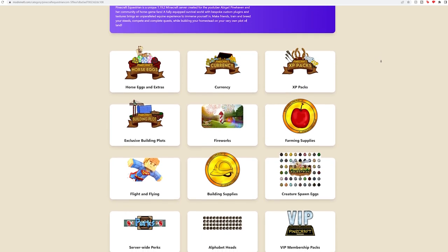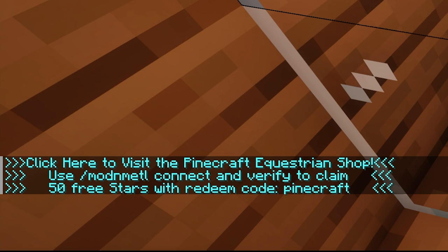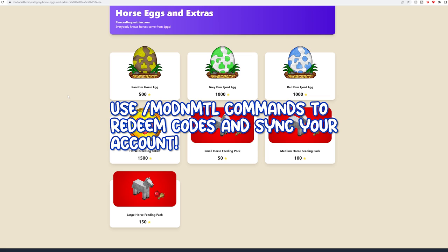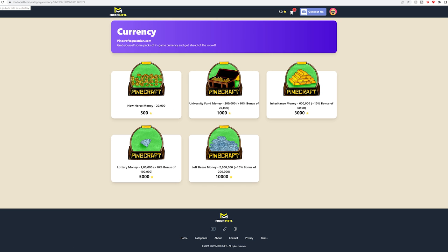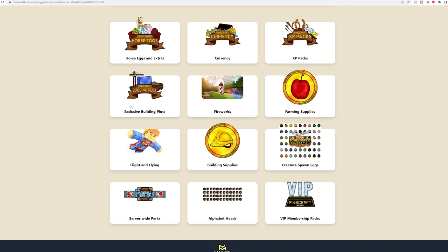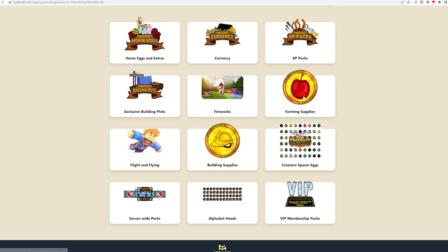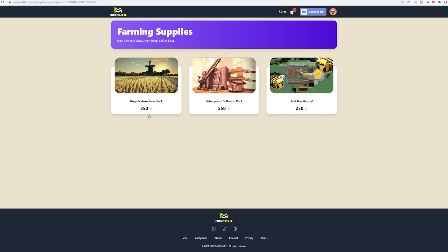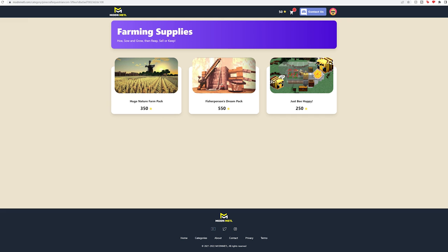Abigail partnered with Modern Metal to add perks to the server. You can buy lots of things on the website using /shop command — this costs real money, but you get 50 stars for free. Every day you can vote on five websites, getting one star per vote, by typing /vote in the chat. You also get one diamond per vote and may get special items. If you do this every day, by the time your plot lease is up you'll have more than enough stars to buy a new plot claim without spending real money.